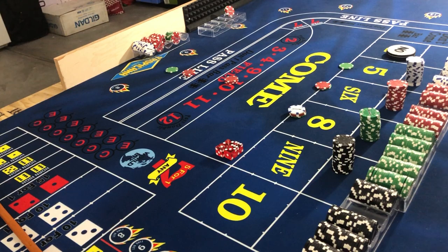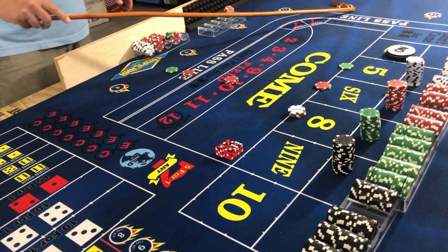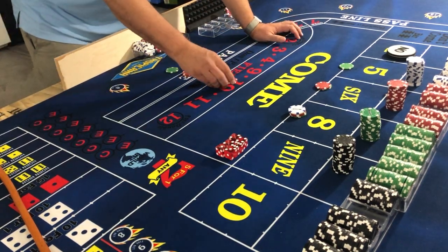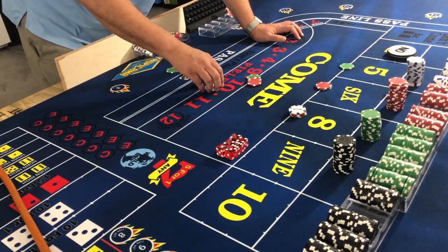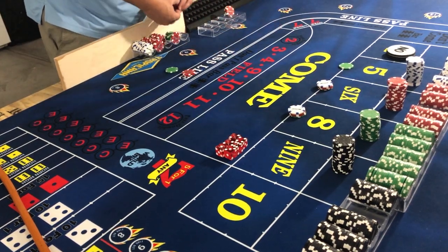Nice easy throw — four-two-six. We're making some money doing this. Four-two-six: we lose the $15 field but we gain $35. We press the six — take the extra dollar, put it on six — pocket the rest.